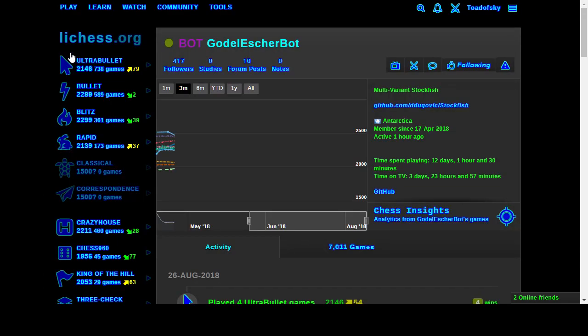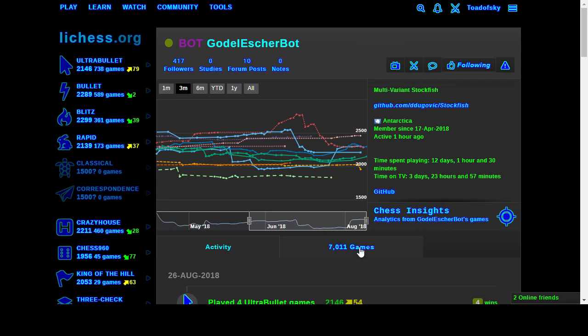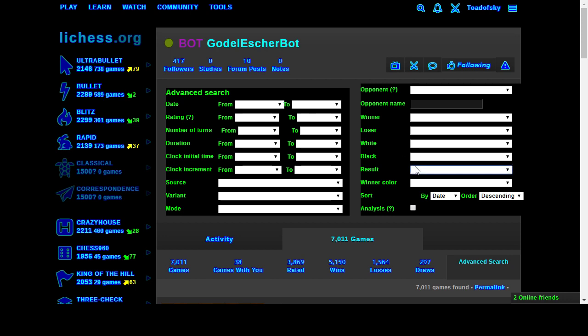Here's how we figure this out - go to games advanced search. I want to find games where the bot lost by disconnection. Wait - disconnection is not listed here. The options are: mate, resign, stalemate, draw, clock flag, variant end. I don't see disconnect here. I guess I'd have to download the PGN of all the bot's games to figure this out, which is unfortunate.